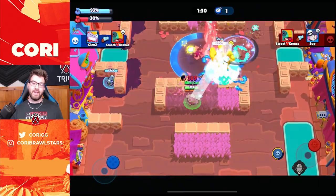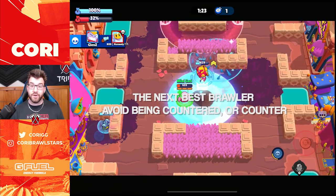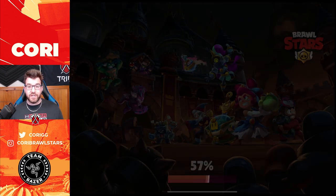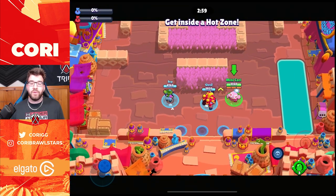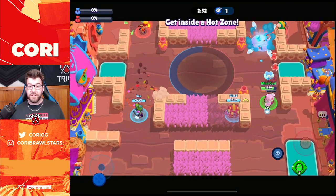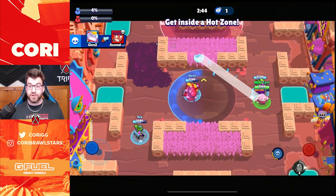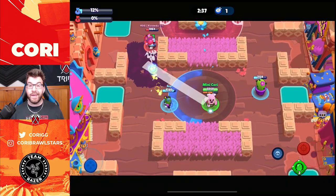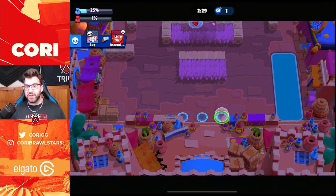Position two is a little bit more complicated. You're going to want to pick a brawler that's still really strong on that map, but you also want to make sure your comp is not super hard counterable. For example, if you're playing on Hot Potato and your first teammate picks Barley, you're not going to want to pick Sprout or something super squishy — the enemy could just play Mortis or Edgar and destroy you. The second thing to think about in position two is countering the enemy. If the enemy picked Surge, you could pick Spike and play Spike versus Surge lane, getting an instant advantage. Spike with the new gadget is really strong versus Surge.